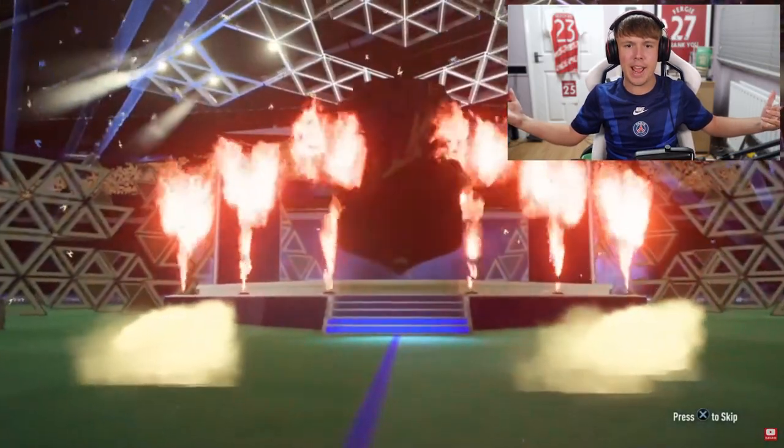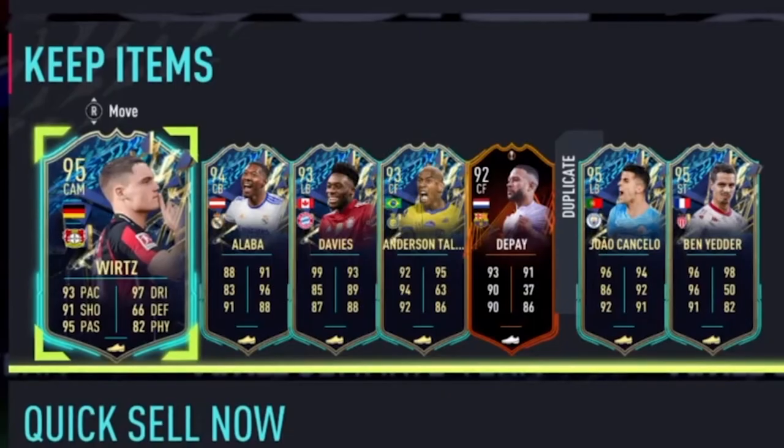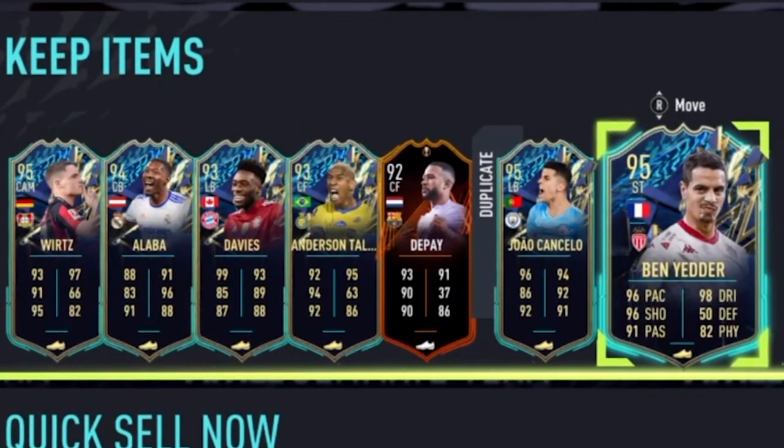Penultimate pack, number ten — we've still got one sub we can take. What are we going to see? Portugal... it's Cancelo, left back. We've literally already got Theo Hernandez. Let's see the rest. Ben Yedder — we've got to take Ben Yedder, 100%. We're taking him because he links to both Neymar and Messi.